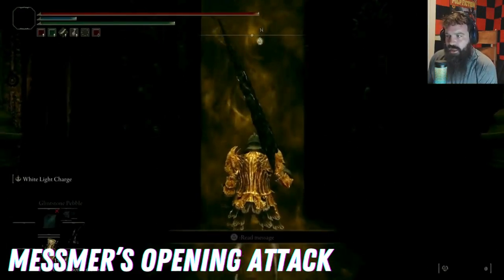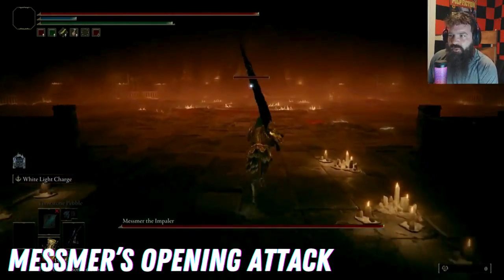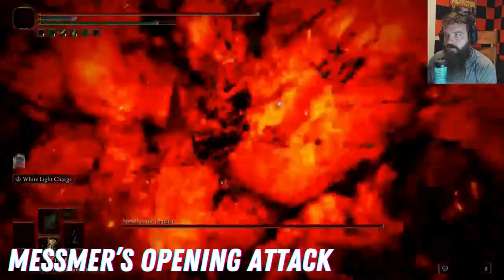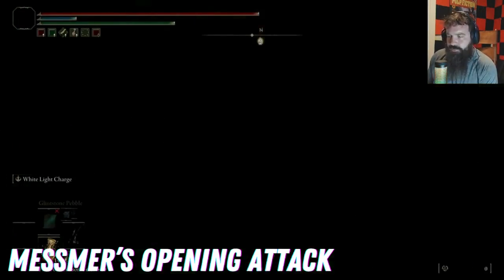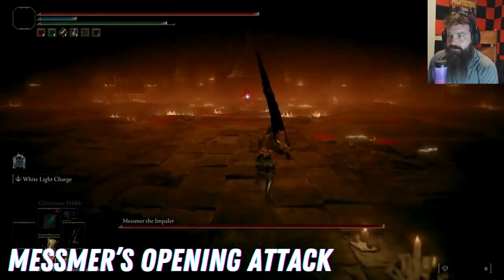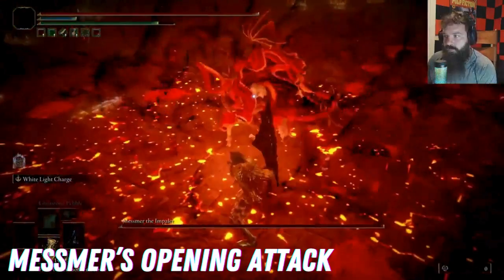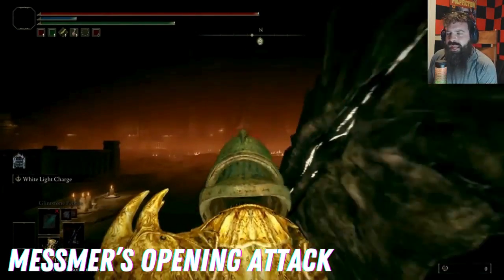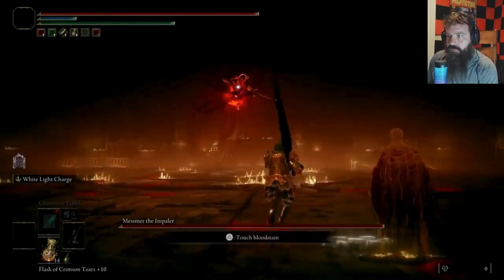The Mesmer boss battle is definitely one of the hardest boss battles, but it's always going to begin the same way. Mesmer is going to rise up into the air, move forward, and then begin to drop down. When he drops down, you roll, and once he lands you wait a half a second and then roll again to miss his fire on the ground attack. You then have the opportunity to do a charged attack or a jump attack and get him with a good bit of damage before you really have to begin to dance with this super hard boss.